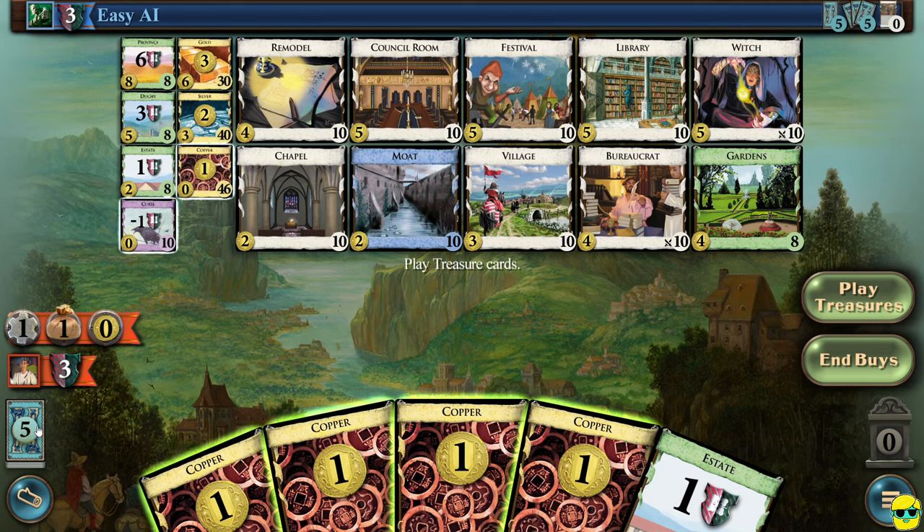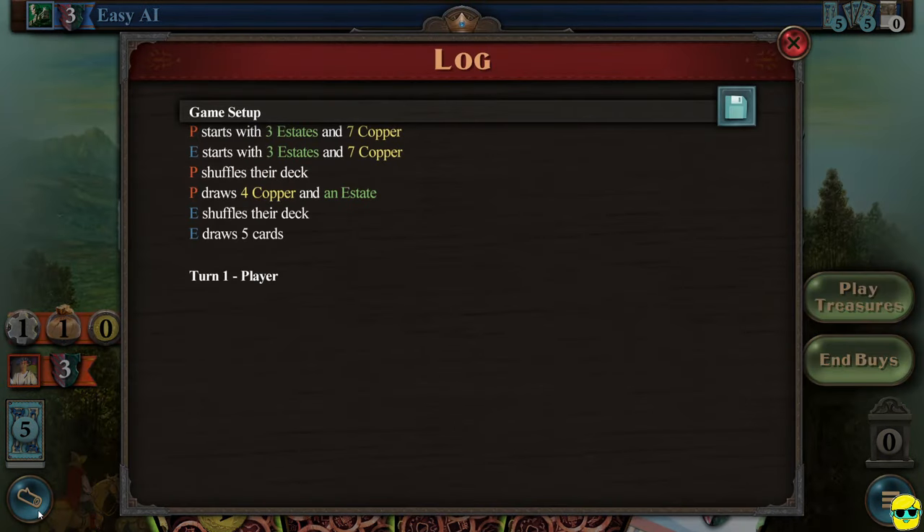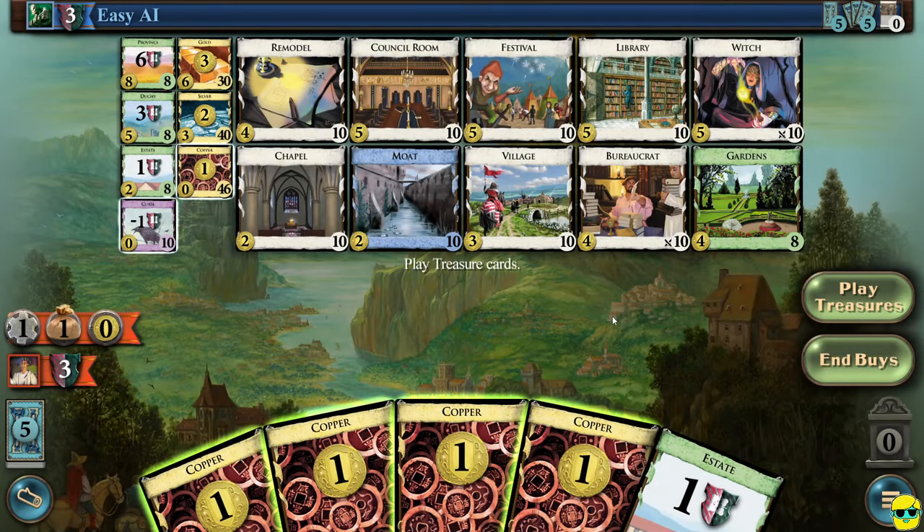This shows how many cards I have left in my draw pile. And the log in the lower left corner is the log — you can click on it and it's very useful to see a breakdown of what's going on in the game. Right now it shows that I drew four copper and an estate, the enemy shuffled their deck and has five cards but we don't know what they are. So it's my turn.